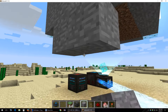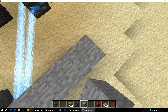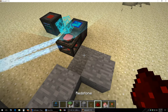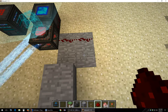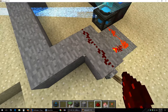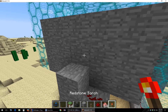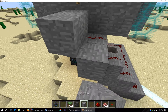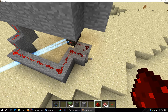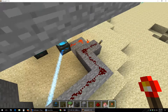I gotta say if Minecraft never had redstone, it probably would have never been as popular as it ever was. Redstone is one of the many things that has made the game as good as it is. So I need to introduce one more thing — move this back so I can create an inverter. Put that there, then put this here. That lets me turn the field on from the outside, and if I'm up here I can put a lever here.